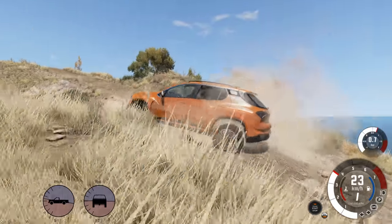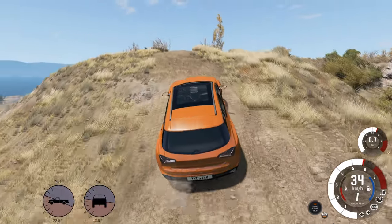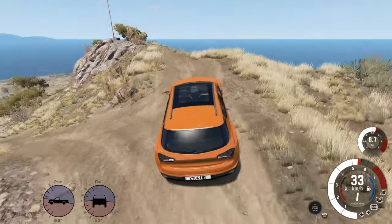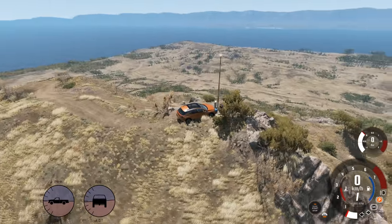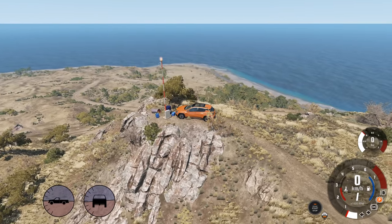We are scraping quite a bit on the bottom just because we don't have the ground clearance, but that was a pretty easy summit, all things considered. Not bad at all — the average crossover has made it to the top of Small Island USA. It's not exactly a big map, but that was a little bit easier than I thought.